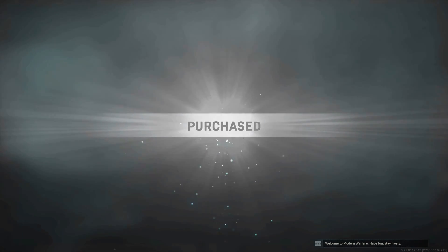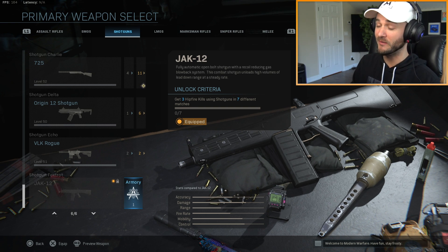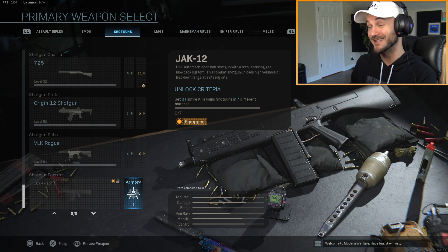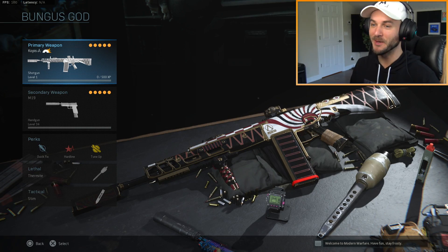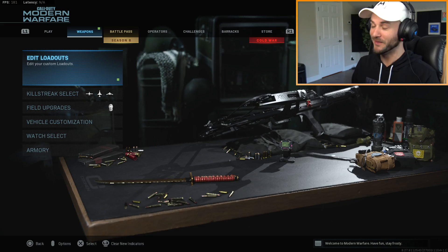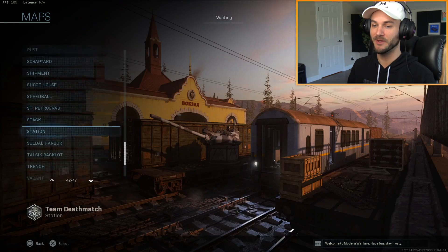I had to do it on PlayStation because for some reason on PC I have way less - I don't really get it. As usual for Modern Warfare, there's a bundle in the store that you can just get immediately if you want instant access to the gun. This variant is called the Copus. As usual with these types of videos, I'm gonna check this thing out in a private match so I can see all the attachments and test everything out on bots first. Definitely going to Shipment for this one.